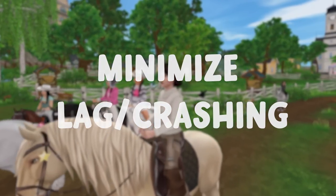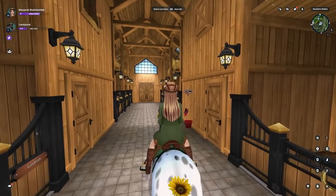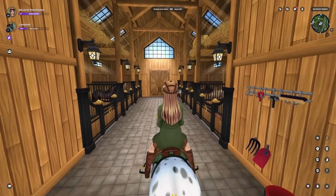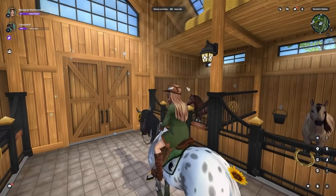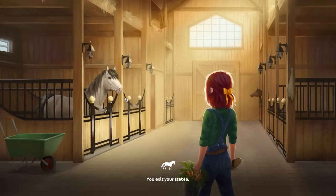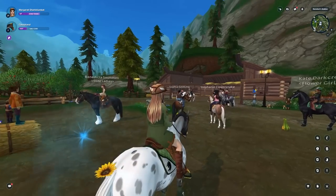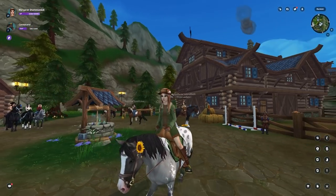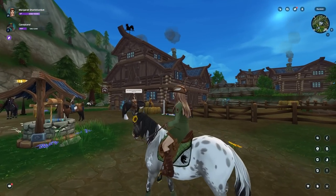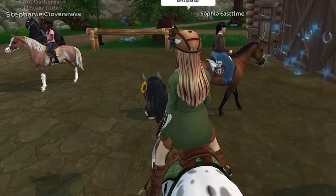The very first thing you want to do when you log on, especially if you're on Nightstar or the UK server like Unicorn Forest or any popular server — take that trailer and change your home stable to a place with no one. This is going to be so helpful. I was crashing every two seconds at Steve's. I recommend Dundle if you have it unlocked, or Fur Grove — anything like that is going to be awesome.